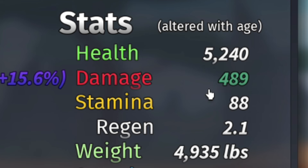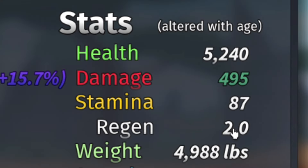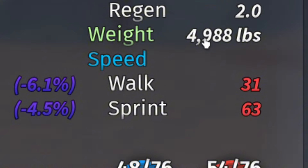88 stamina, but that's probably supposed to be 90. I still don't know what regen does — I think it's health regen, maybe stamina regen. And 5k weight, probably 5.5k on full elder. Even with my void plushies making me slower, this has a 63 run speed, which is actually really really good.